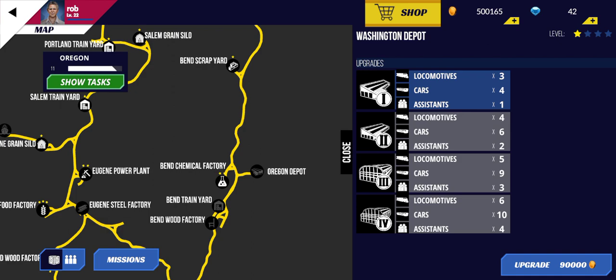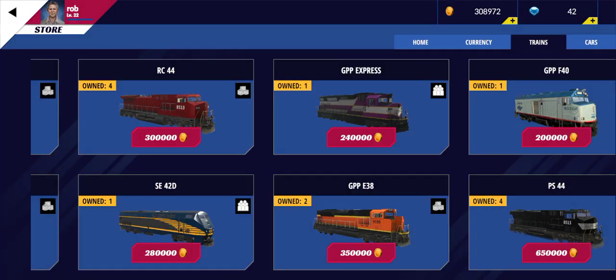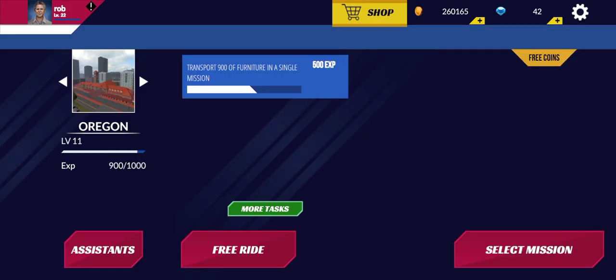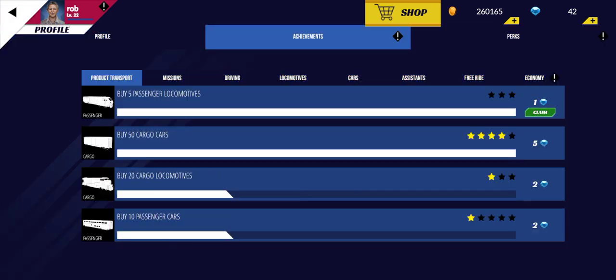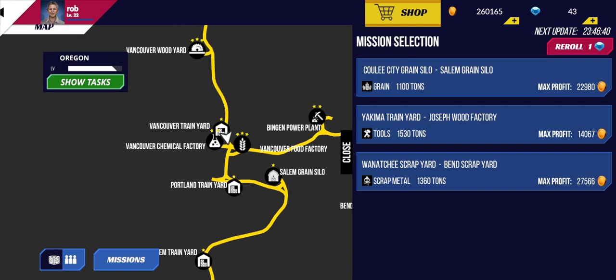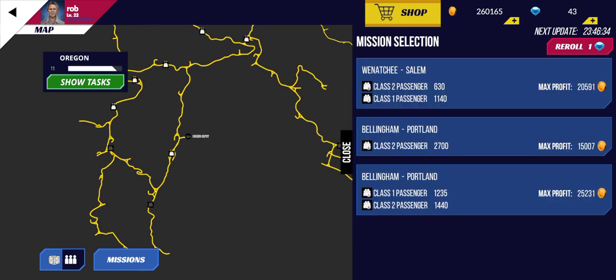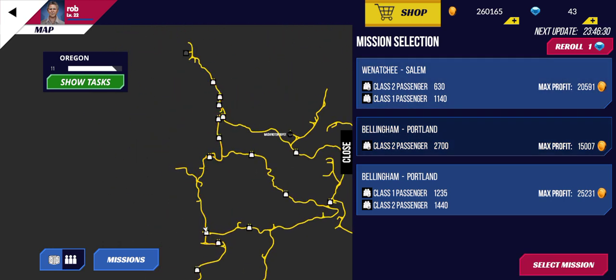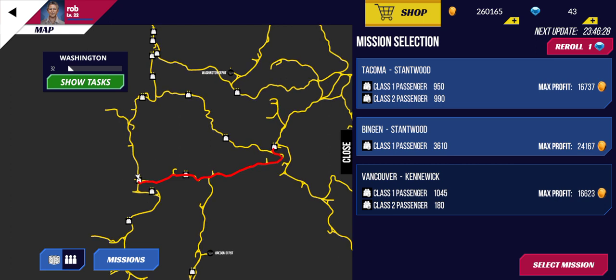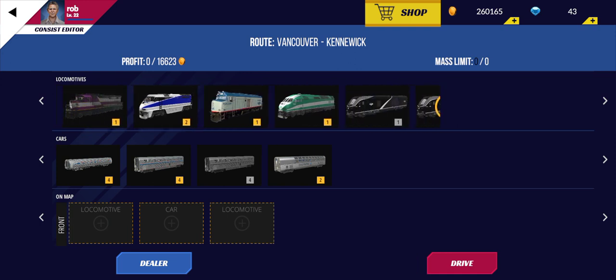Okay, but first I want to go to the shop — trains — and I'm going to purchase this bad boy, because I want to see what it looks like. Achievements: buy five passenger locomotives. Select mission: passenger run. Yeah, we can do this one.